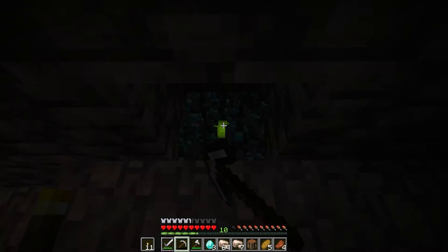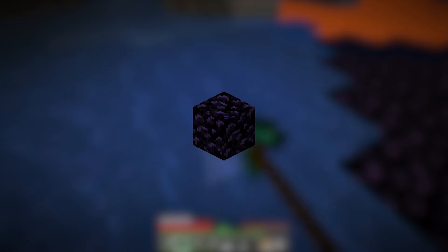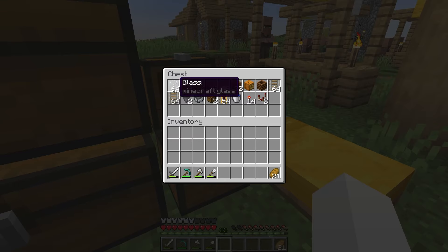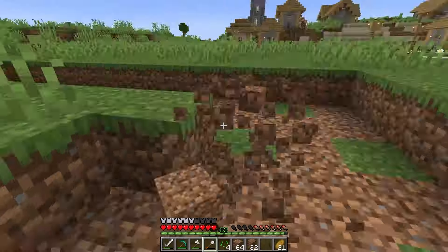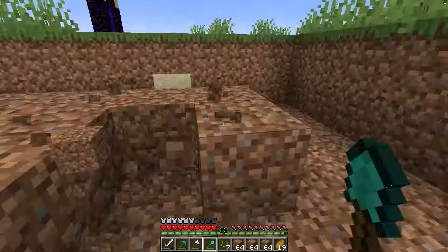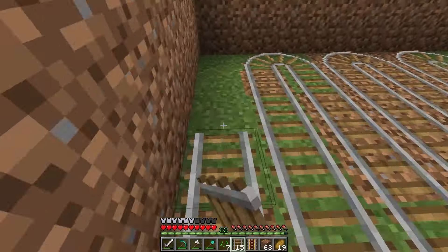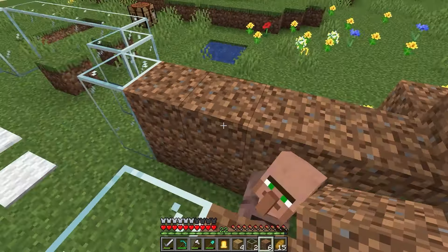I won't show all the mining because that would literally take hours. I wanted to make some observers for a farm so I got some obsidian to make a portal for the Nether. After gathering the quartz and all the materials required, I made a start on the wheat farm. Building up the walls was the next step, and right after I kidnapped a villager to work under really healthy conditions.